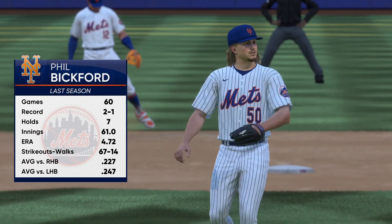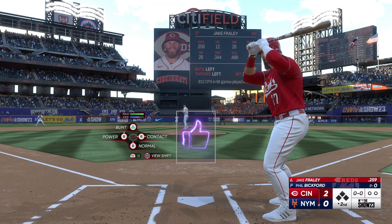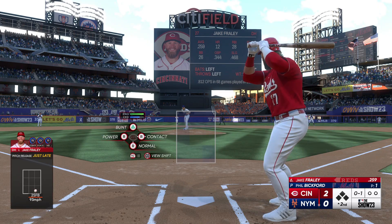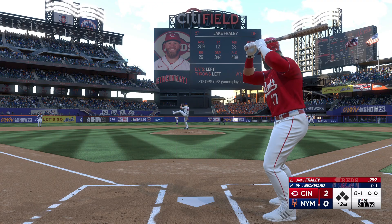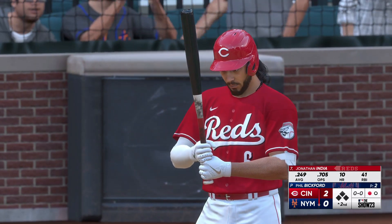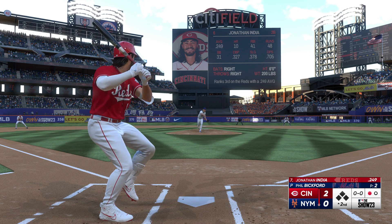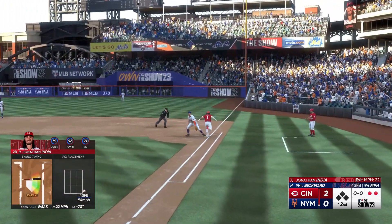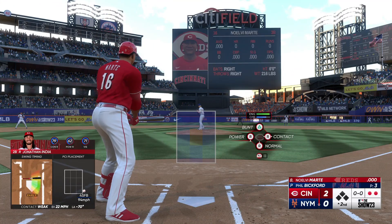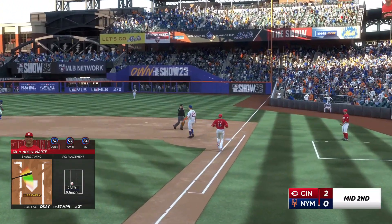Phil Bickford taking over on the mound, just trying to keep this one close. This is where a bullpen can give their guys a chance to fight back into the game. Here's the DH, Jake Fraley — that's in for a strike. That one to first, he steps on the bag — one up, one down. Jonathan India to play at second base. Here's a high chopper — sends it to first — two up, two down on the top of the second. Two outs, bases empty, Noelvi Marte now at the plate. To third — sends it across to first — and it's a 1-2-3 inning.